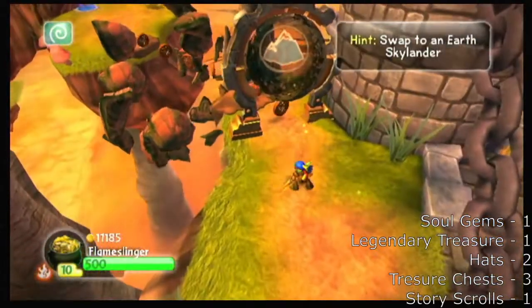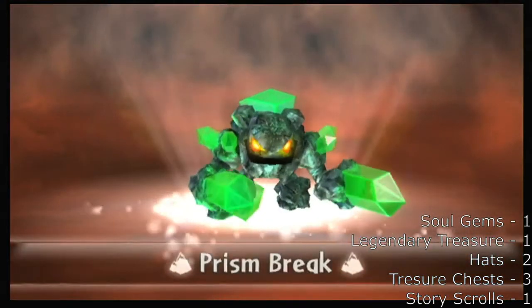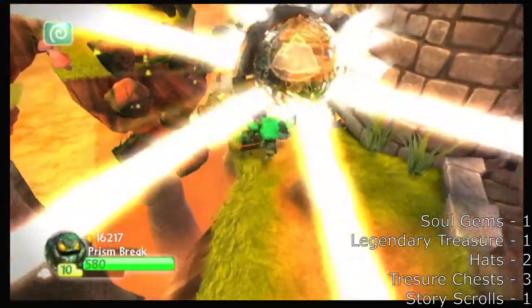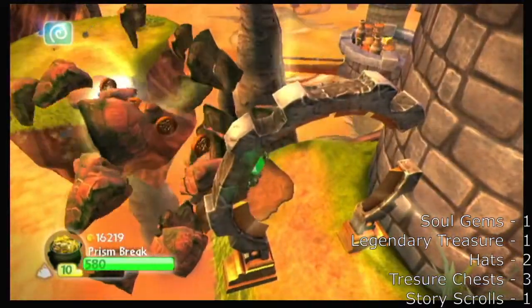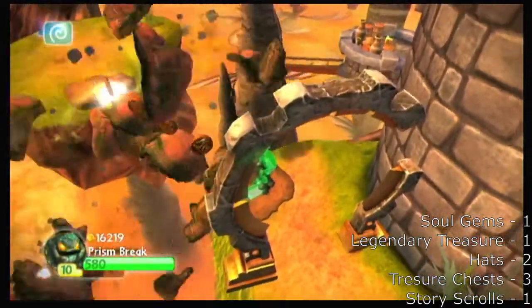So, earth Skylander — I've got Prism Break sitting right here, let's do that. I'm pretty sure this is the final elemental gate. Hey, you can see some cheese over there — I like cheese.